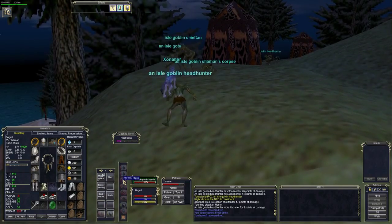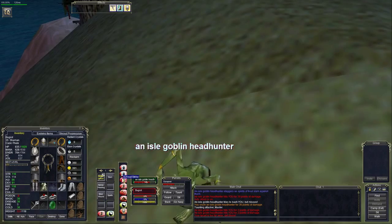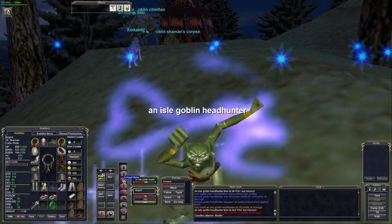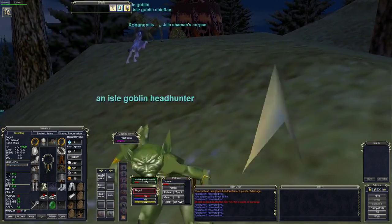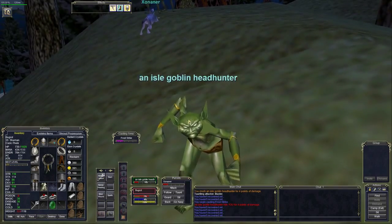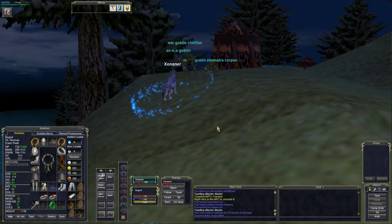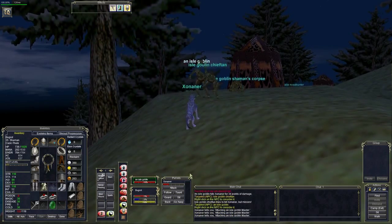I'll pull the shaman and headhunter - there's another isle goblin and the chieftain. The chieftain's probably going to start casting spells - that's what I'm concerned about. The shaman's casting spells too, I need to get in there and deal with the shaman. There's a headhunter here - I'll just pick these guys off. Zonana seems to be dealing with it okay. Hang in there, I'm coming. Get on the isle goblin first.